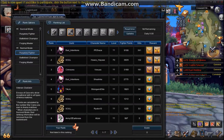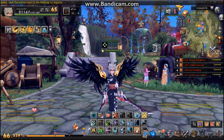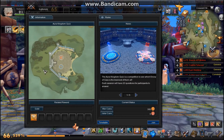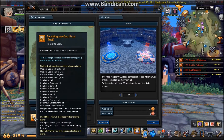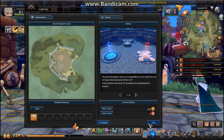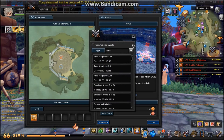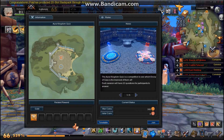Here we have the leaderboard which shows who is really good at PVP events. Here we have battlefield — it shows what's currently going on and what will be coming up next for PVP. This is actually the Aura Kingdom quiz — they ask you like 20 questions about Aura Kingdom. If you pay attention to the game you answer them and earn loyalty points and possibly costume items. If you view the timetable it shows what happens when for different events.